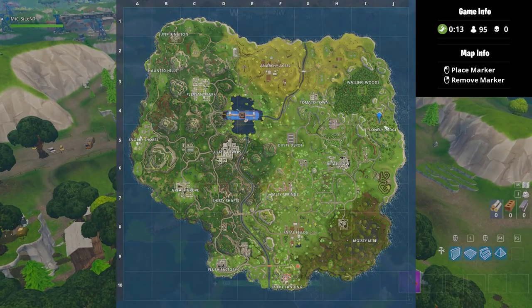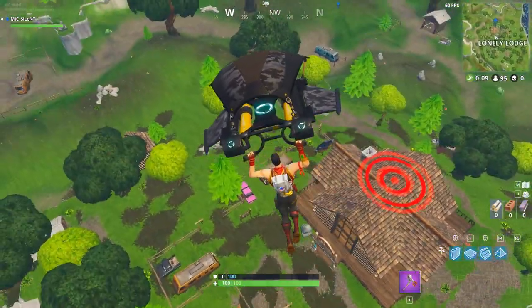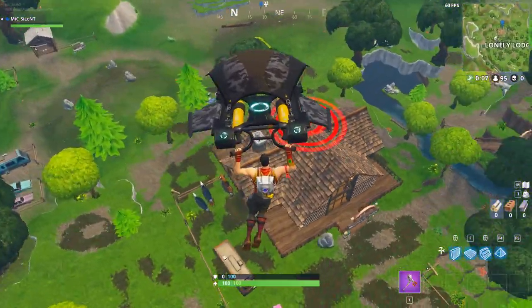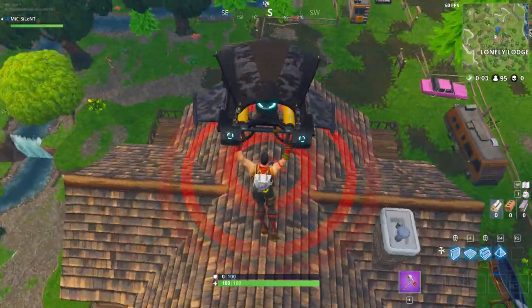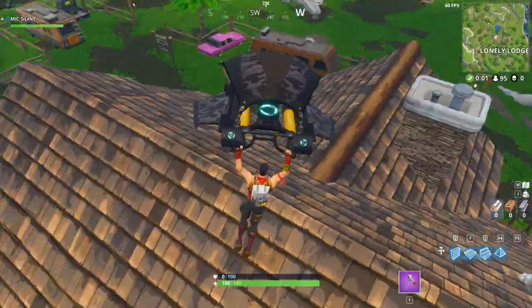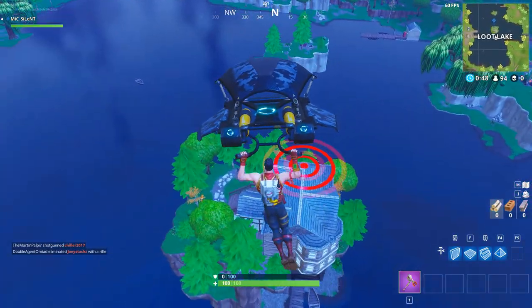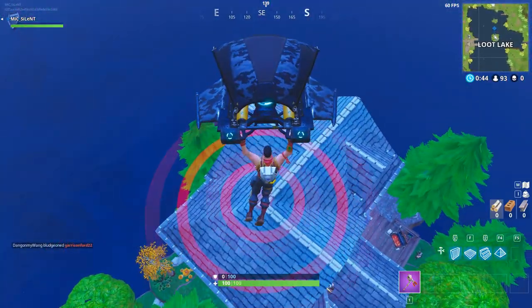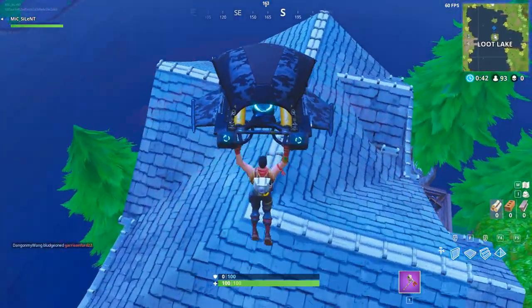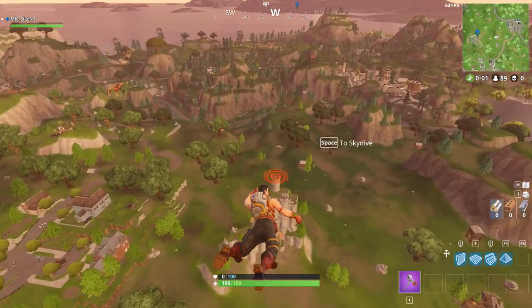The next location is on top of this house in Lonely Lodge — you know the drill, just land on top. The next location is actually in the middle of Loot Lake right here; all you have to do is land on top of the house. The next location after that is on top of this rock over here.